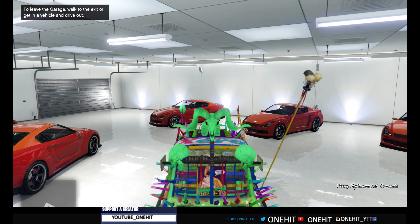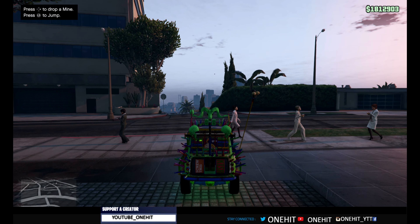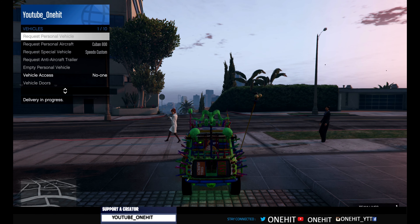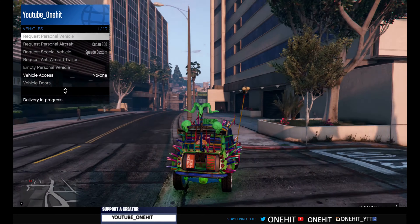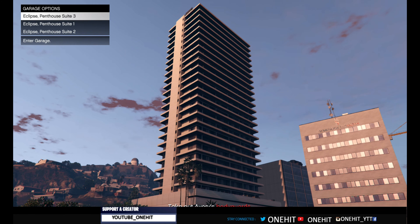Step out of the car. When you step out, press the touchpad, go to Vehicles, then Request Personal Vehicle. You will see 'Deliver in Progress' — when you see this, the glitch worked. You just have to wait a few seconds before you go back to the garage, and that's it — the car is already duplicated.